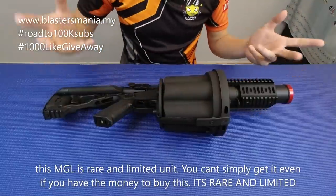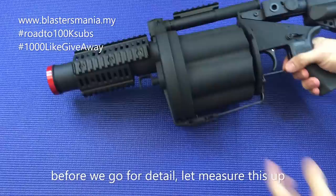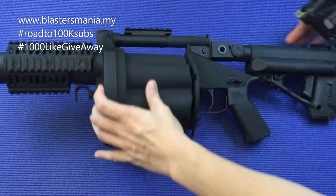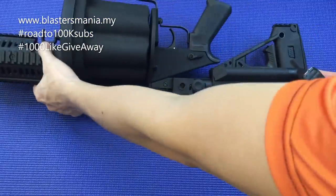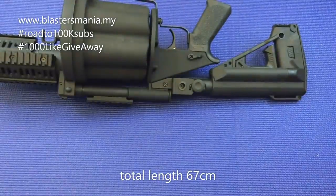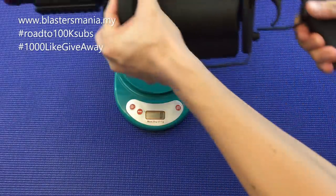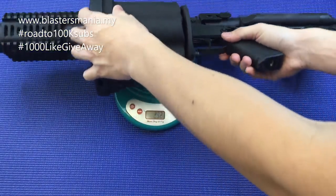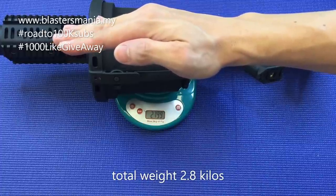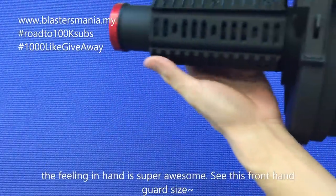Kita tengok pada angle yang lain. Ini dia MGL kita daripada LDT. Sebelum kita pergi kepada detail, kita timbang dengan ukur dulu. Jumlah kepanjangan 67cm. Jumlah berat 2.8kg. Perasaan di tangan memang tak payah cakap lah, memang full.